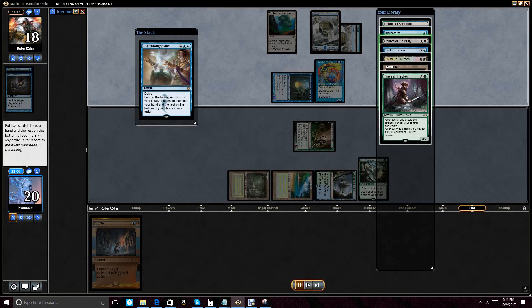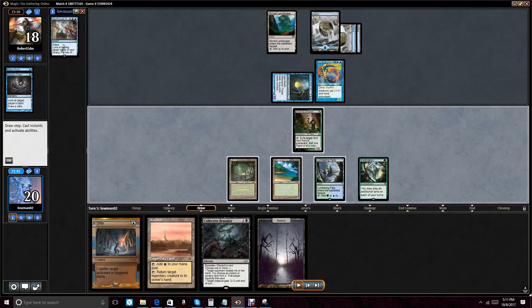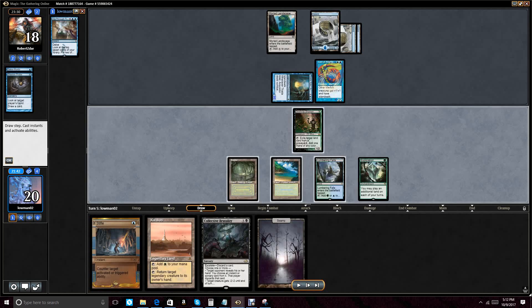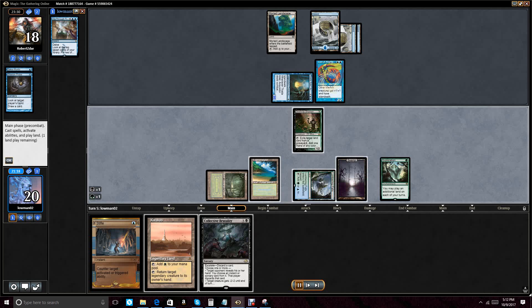I end up finding Collected Brutality and Karakas off Dig Through Time. Collected Brutality is probably good because it lets me know if I'm in the clear inside his hand. I'll likely escalate it — the Swamp isn't doing me any favors. Karakas will be able to continually bounce Thada so I don't get into trouble with my own Crucible of Worlds or one of my Swords, which could easily beat me. Sword of Fire and Ice would probably beat me on the spot.